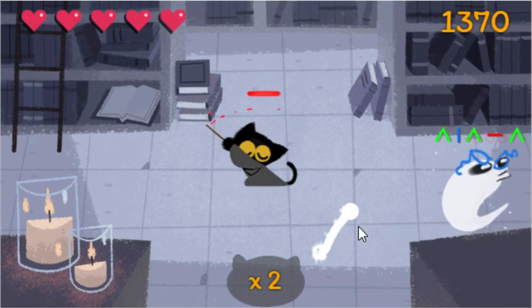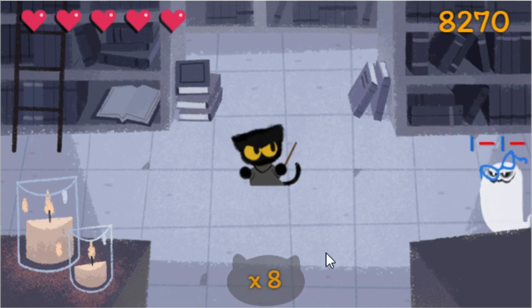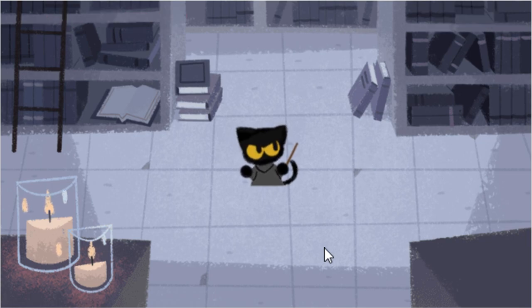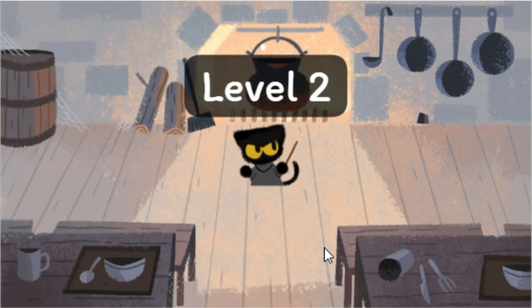It gets a bit hectic but you just have to make sure not to get too overwhelmed by the amount of ghosts. Just pay attention to what the hell symbols there are and then draw them. You actually have plenty of time in this game, it's not that difficult at all. If you panic, you're just going to get it wrong — that's the only thing to watch out for. And that's the very first ghost. We have 4 more levels, 5 lives. You're allowed to lose 1 life each level.